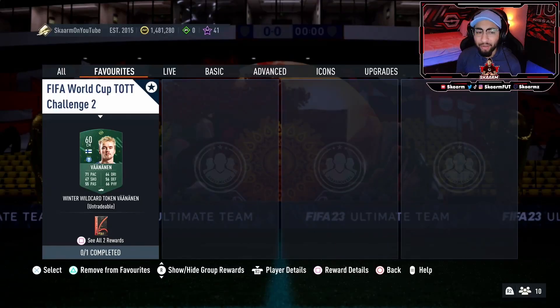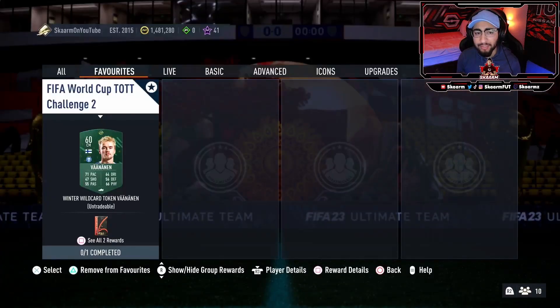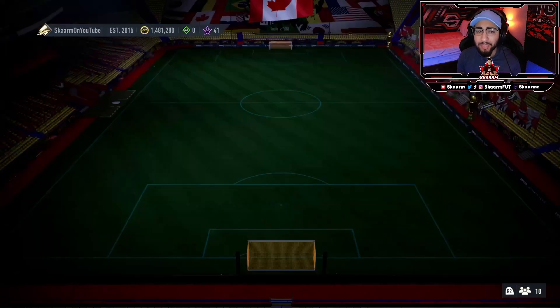What is up guys, it is Scarman. For today's video I'm going to be completing the FIFA World Cup simulator tournament challenge number two, where you guys will get yourself a Winter Wild Cards token along with a rare gold pack, also known as a 25,000 coin pack. The pack is untradeable, so keep that in mind.